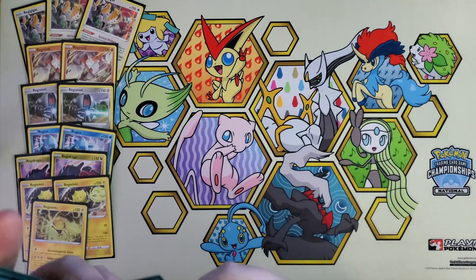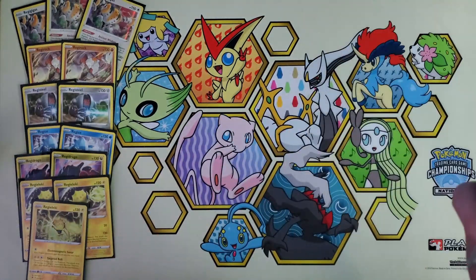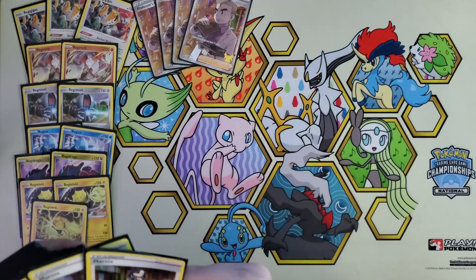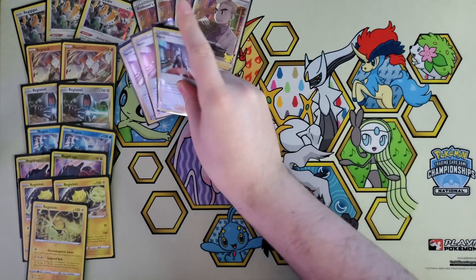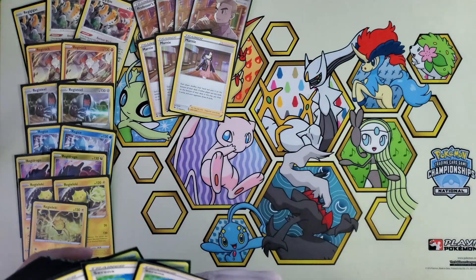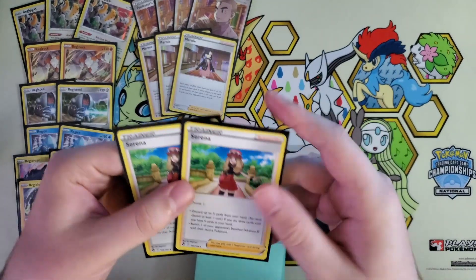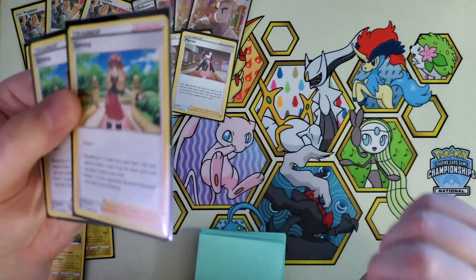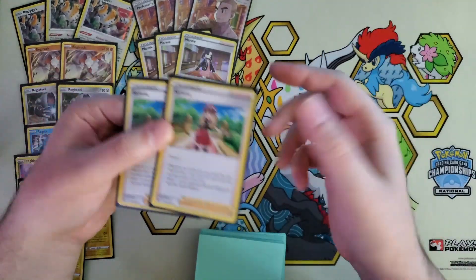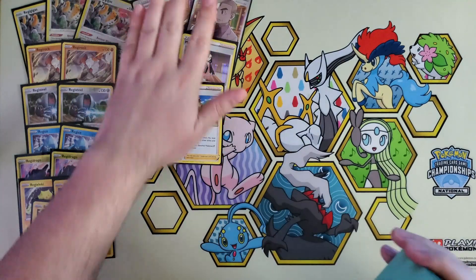Moving on to the supporters — I'm going to go through these pretty straightforward, they're basically staples in every single deck at this point. We've got our Research: discard a hand, draw seven. We've got three copies of Marnie: shuffle hands, put them on the bottom, you get five, they get four. And two copies of Serena — pick one of the two: discard up to three and draw until you have five, or switch one of your opponent's Pokemon V with their active. Really simple and straightforward supporter line.